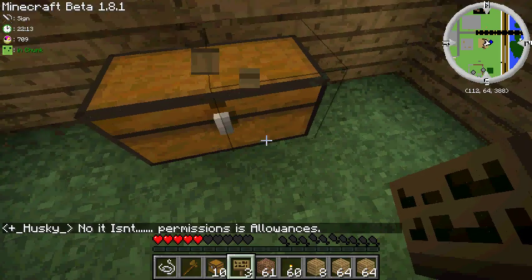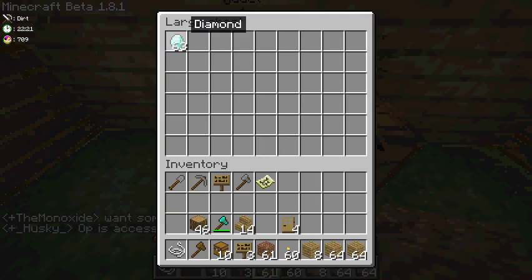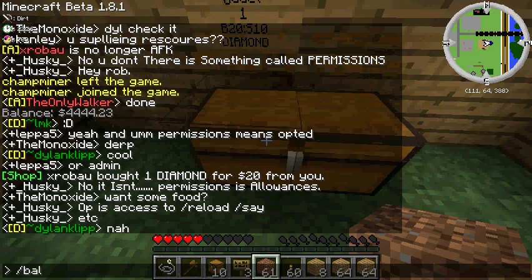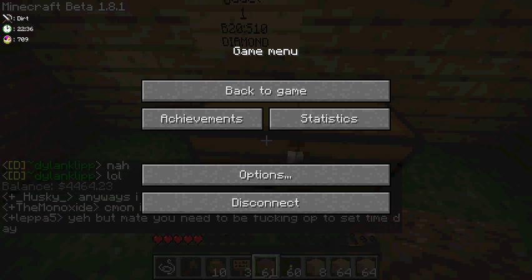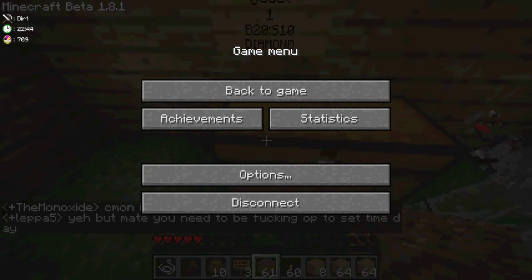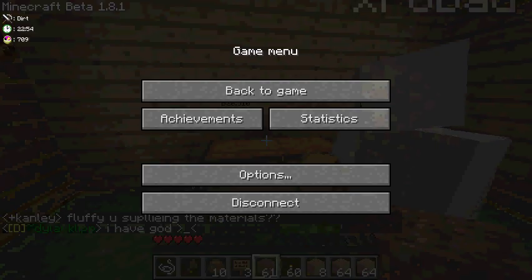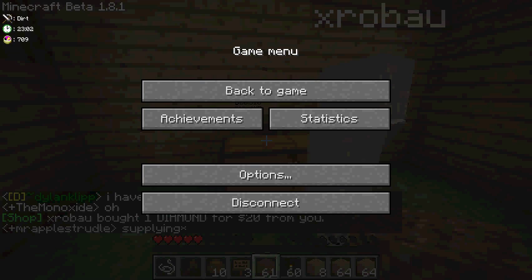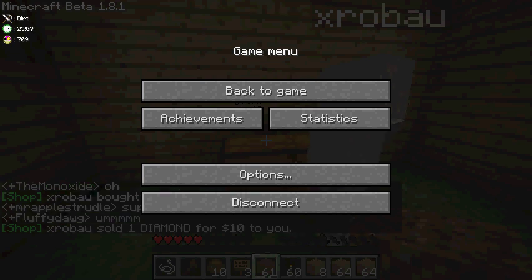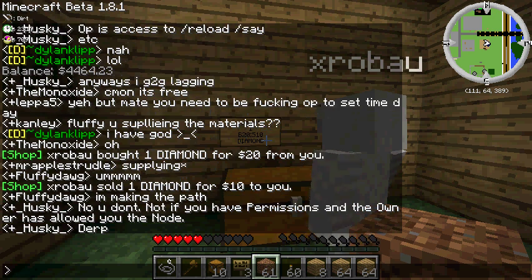I've just accidentally protected that chest, which isn't actually necessary. Locket protects chests by right-clicking on it with a sign. I've just bought a diamond and you'll see there's now 63 diamonds in this chest. I have a balance of $64 because I've just sold one for $20. If I go on my other account — I can't show you both screens at the same time. I am now going to sell that diamond back. By right-clicking I buy, and by left-clicking I sell. I've just sold one diamond.